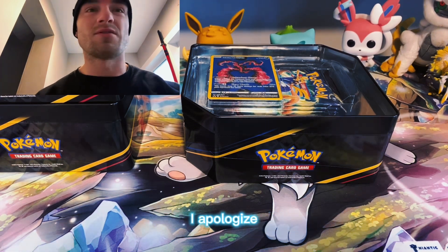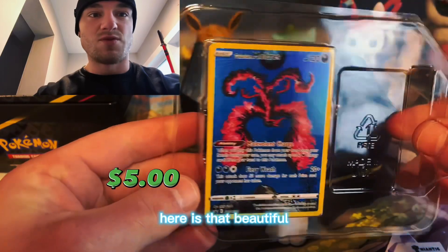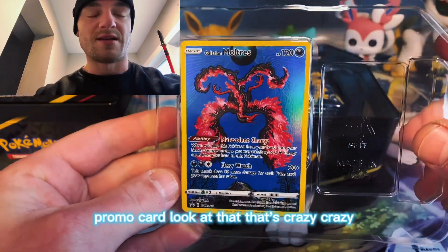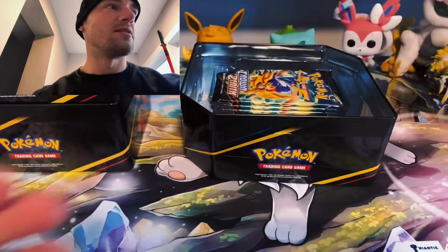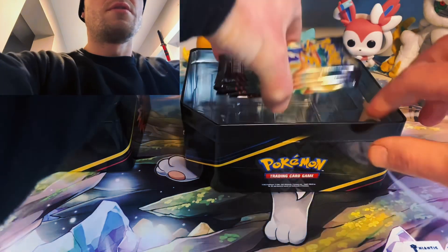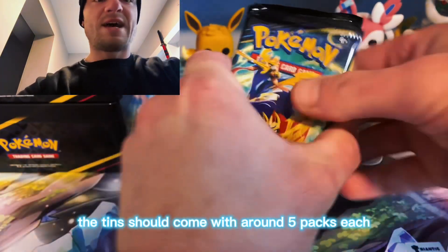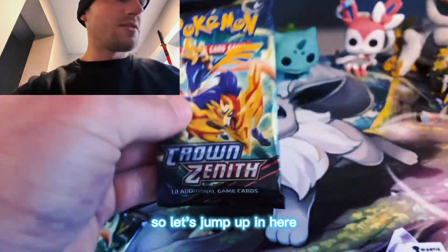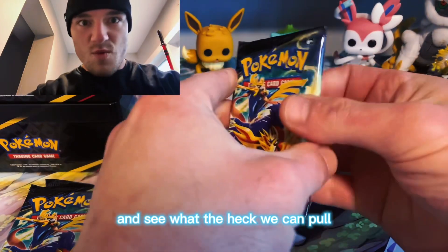Alright my people, I got these things cracked open so we're gonna start with the Moltres tin. If I start coughing I apologize, I got a little cold going on. But here is that beautiful promo card - look at that, that's crazy. And then the tins should come with around five packs each, so let's jump in here and see what the heck we can pull.